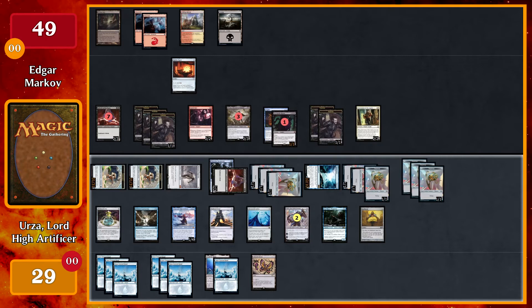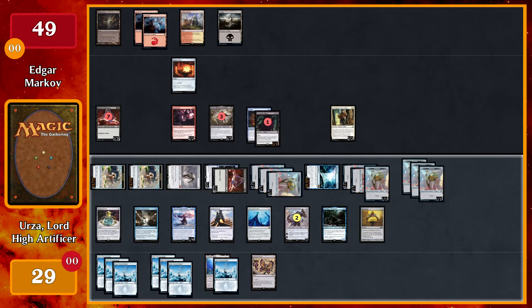Five Thopters in the air will go through. You'll go down to 44 and lose your tokens. And I'll pass.